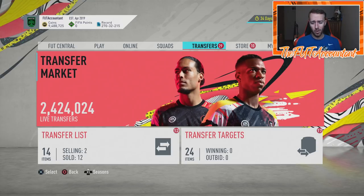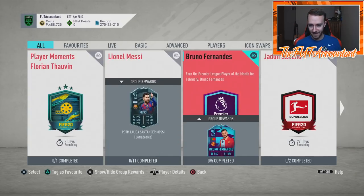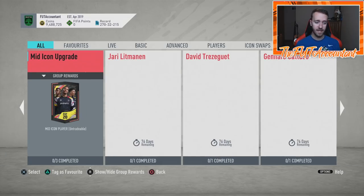Hey guys, it's Nate aka the Foot Accountant, welcome back to the channel. We didn't get FUT Birthday today, but we got an SBC that we needed about a month ago and EA just kind of randomly dropped it in our laps today — and of course there's going to be plenty of market movements because people just love these icon upgrade SBCs. That is what we got today: the middle icon upgrade.